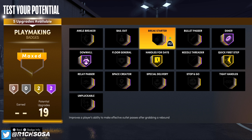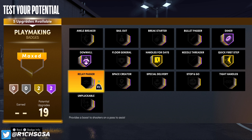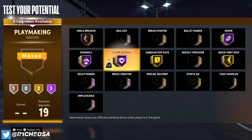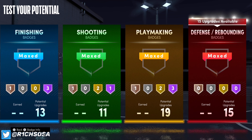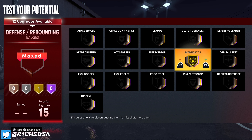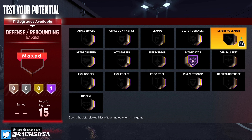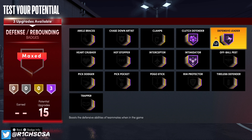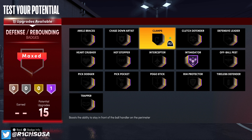For this build, 99 really changes the power because it can look like a completely different build once you get the plus attributes — plus eight for physicals, plus four to your main ones, which is really OP. Now let's get into the badge setup. For finishing: throw on Posterizer; I really like Pro Touch on Hall of Fame; I'm going to put on Bronze Lob City Finisher so we still get the alley-oop animation; and Fearless Finisher is another really good badge I'm going with.